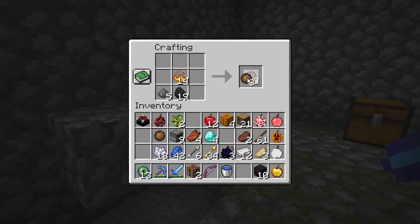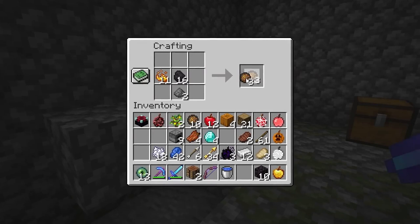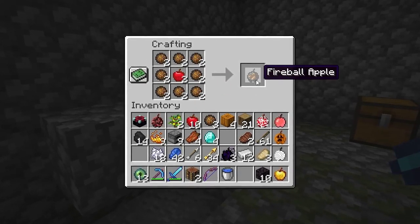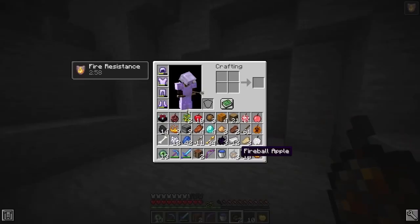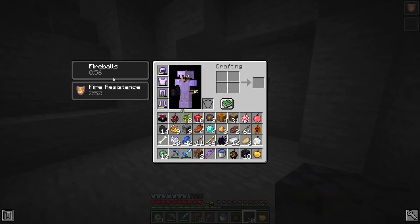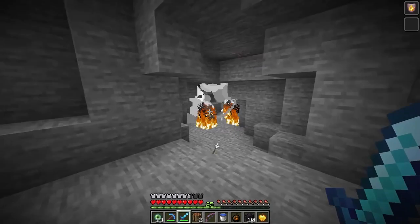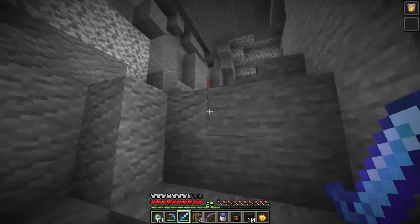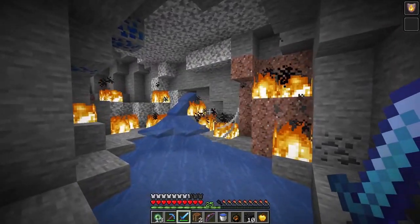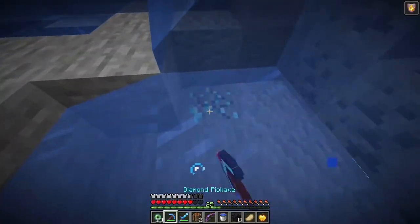The fireball apple — I can right-click to throw fireballs. That is actually a pretty big explosion! This might be the main weapon against the dragon. The ability lasts a whole minute. I keep finding diamonds underwater. Finally found a six-vein — this might actually be enough for the diamond apple!